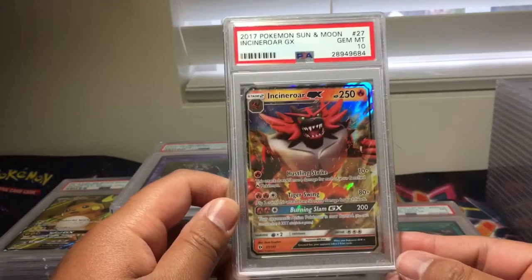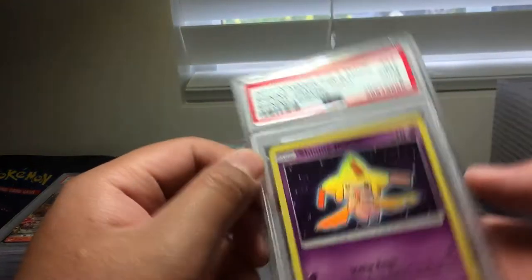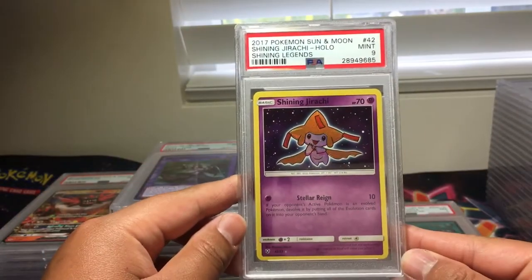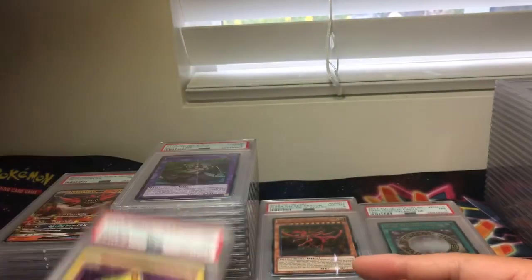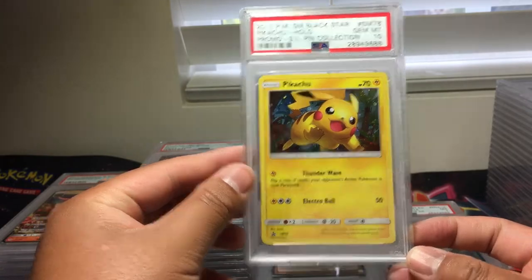Very good way to start with Pokemon cards. Incineroar GX, PSA 10. Shining Jirachi, PSA 9. I believe I sent two of these, so I'll put this one on the side. Pikachu from Sun and Moon Promo No. 76, PSA 10. Wow.